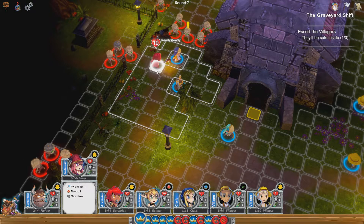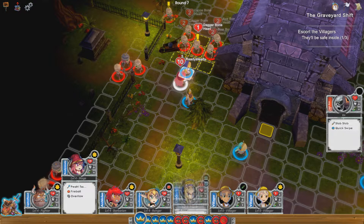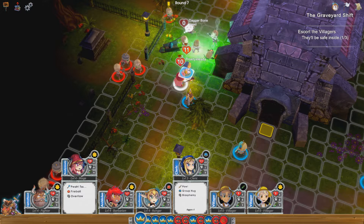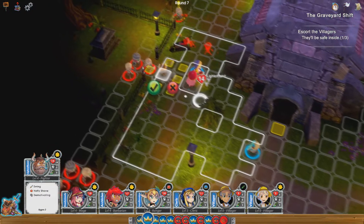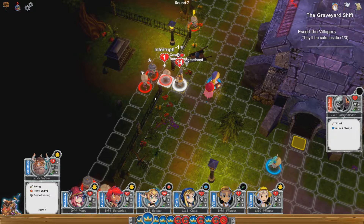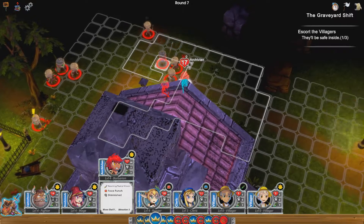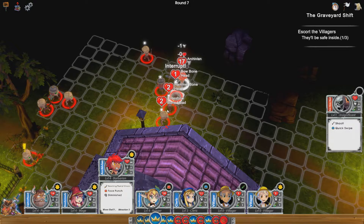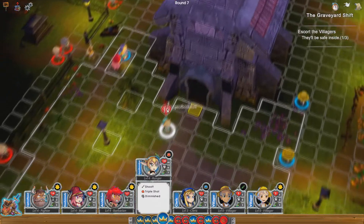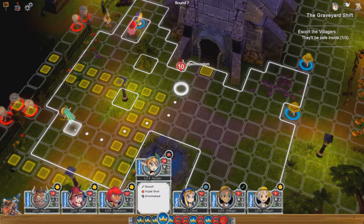We've got a couple of things we can do here. I'm going to move her to there — hopefully she can kill that whole crowd. Then I'm going to move Mr. Dwarf to there and he's going to kill that one. I need to line this up in a better way. I'll move to there and get her to — she just killed three there.